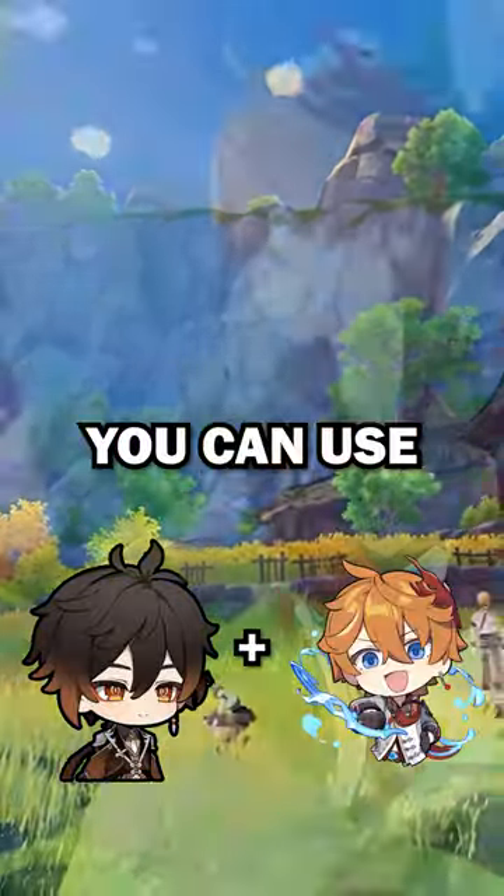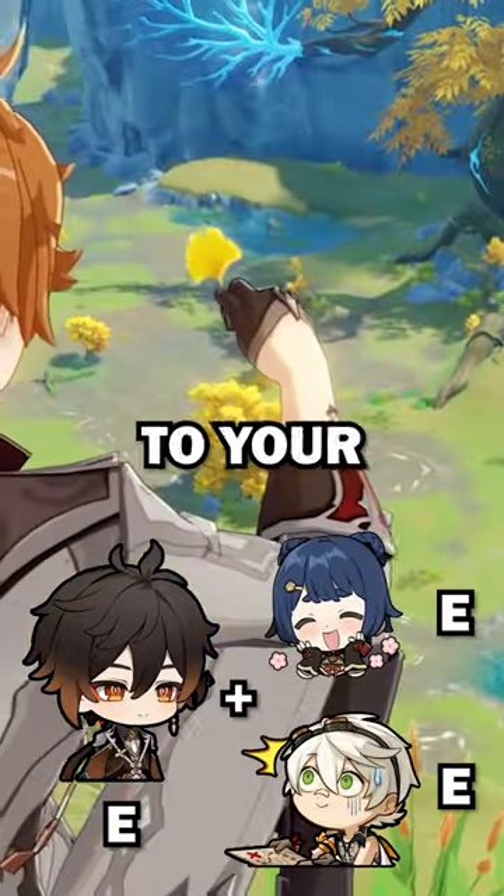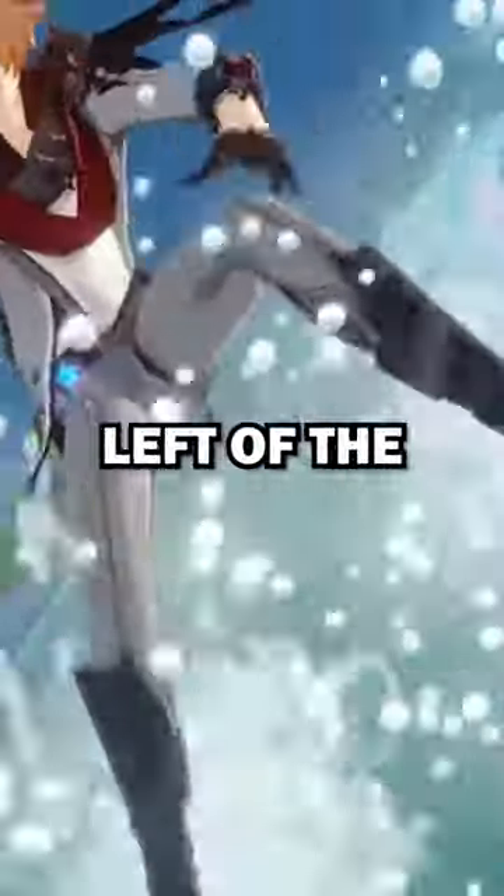But if you play him with Child, you can use Zhongli's shield, which has a duration of 20 seconds. Swap to your other characters, use their abilities, then go to Child and use his skill, and you'll have about 15 seconds left of the shield.